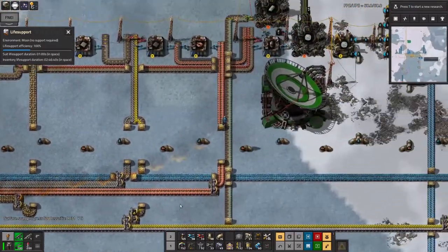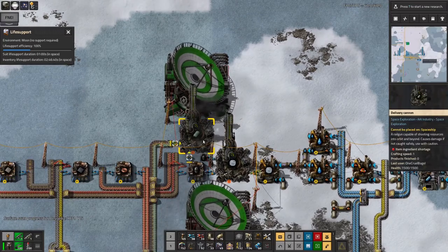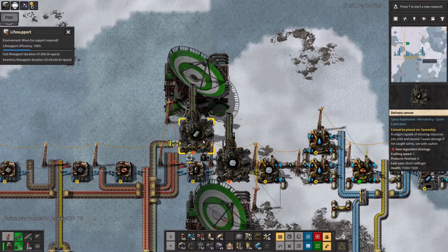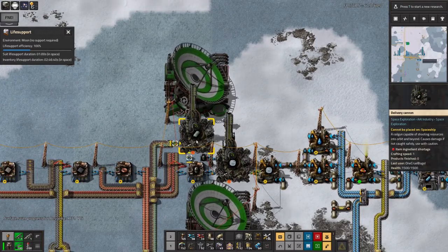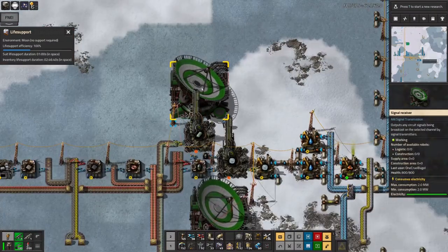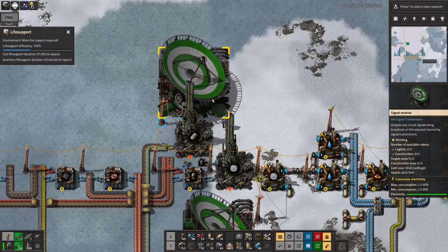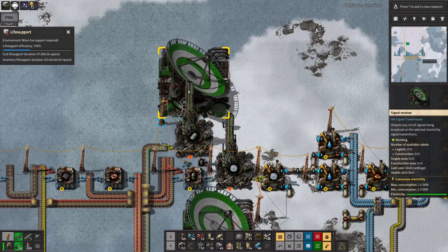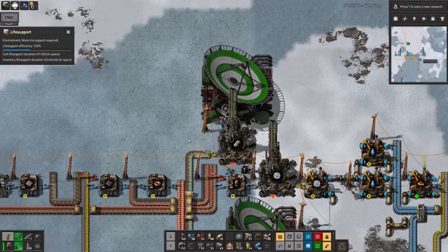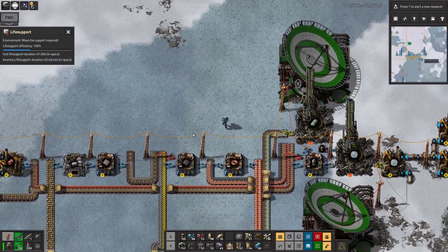I decided it was better to pipe the ingots down this way than to pipe the delivery cannon capsules up the other way. So they're being passed all the way down here through a bit of spaghetti, and I've got another delivery cannon here. This one, once I set it up, is going to start firing at my space station - the one in orbit over Norvis where I'm producing science. I've got another receiver dish here so I can do the usual thing of setting up a system that says when there's less than a thousand beryllium ingots this cannon will start firing. So that should be relatively straightforward - famous last words, but I think it's a bit of a solved problem at this point.